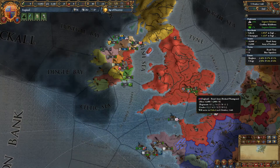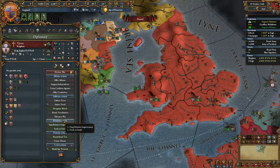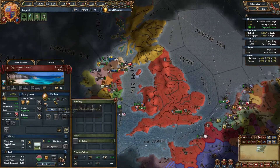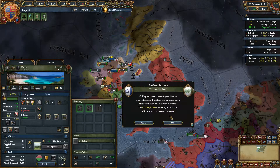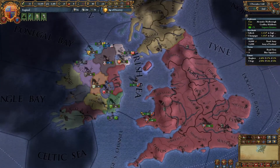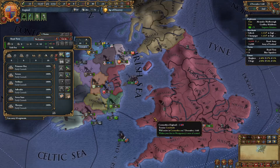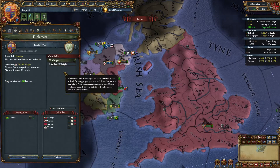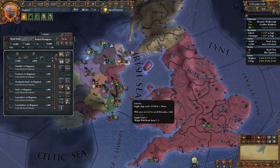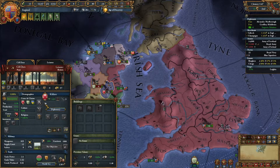We'll send Richard to conquer Ireland. I'm interested to see this new vassal, which is the islands. I could also release the Isle of Man as a vassal — obviously I'm not going to do so. Let's start these wars. I should be able to take Leinster for myself. These are going to be some pretty easy wars right here.